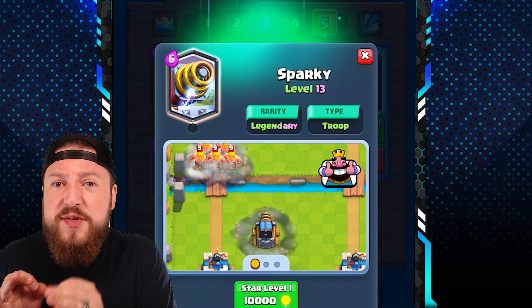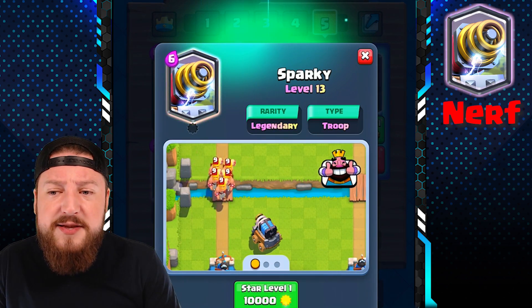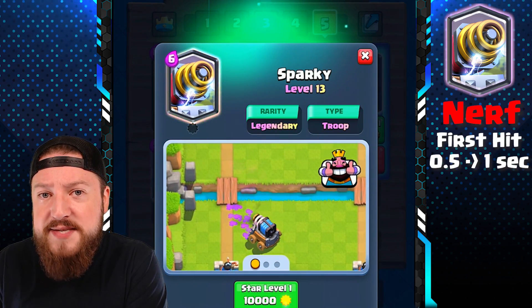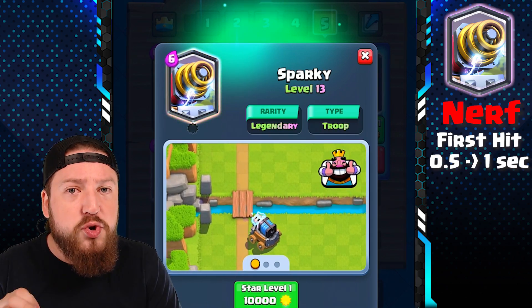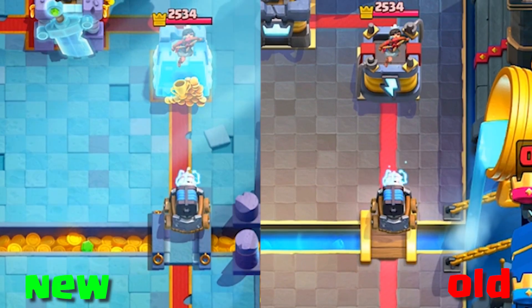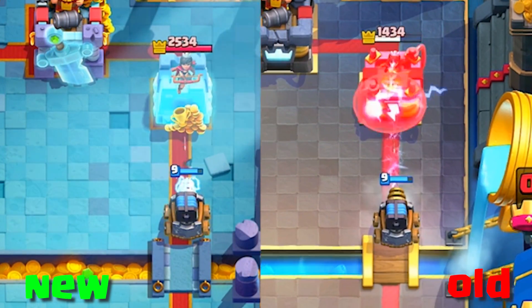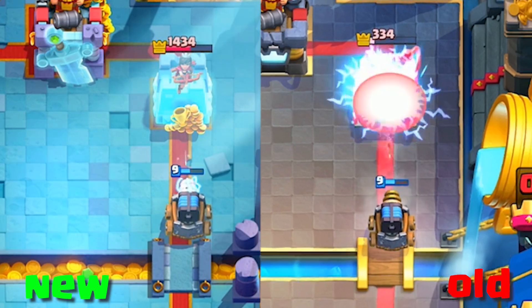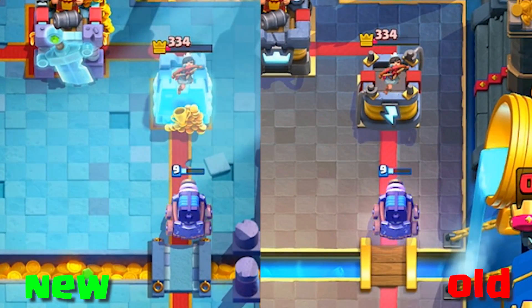The fourth card being changed is the Sparky. The Sparky's first hit speed is going from 0.5 seconds to 1 second — double the first hit delay. What that means is when your Sparky is fully charged and approaches a target, it'll take twice as long before it fires that blast.